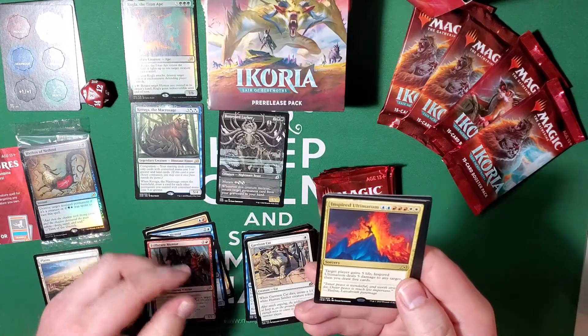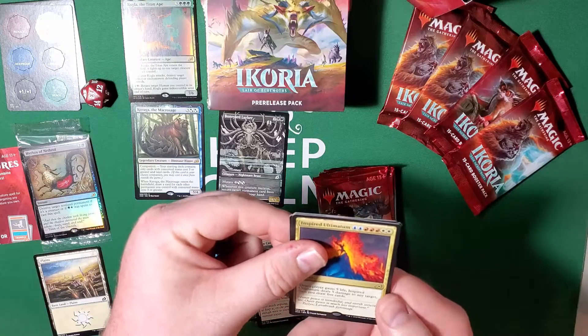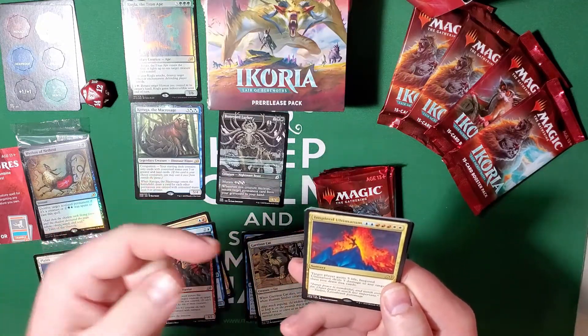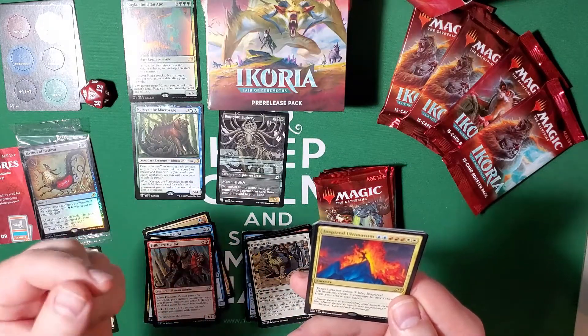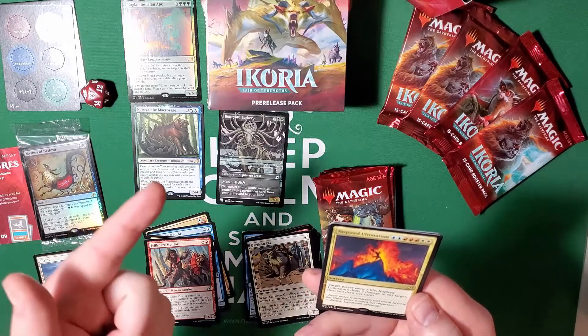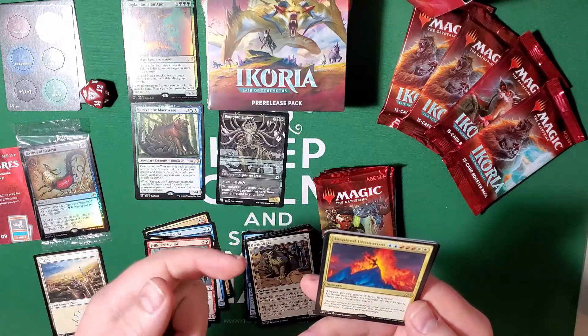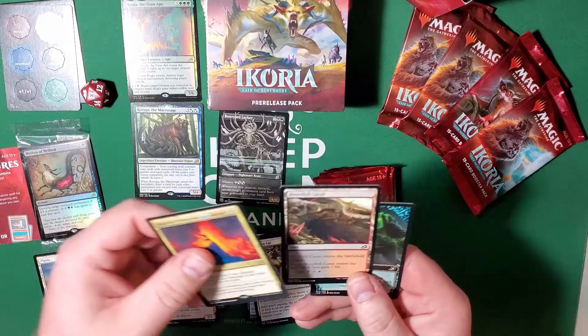This is our first Ultimatum. They did make five of these for the different color sets with the Triomes. This one is: target player gains five life, Inspired Ultimatum deals five damage to any target, and then you draw five cards. An absolutely righteous card. And the Bloodfell Caves land.